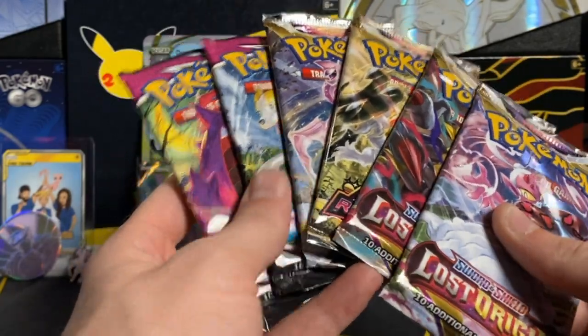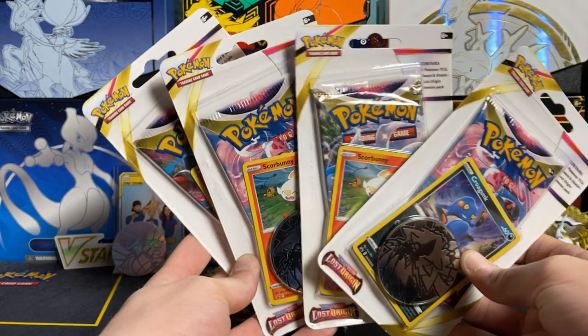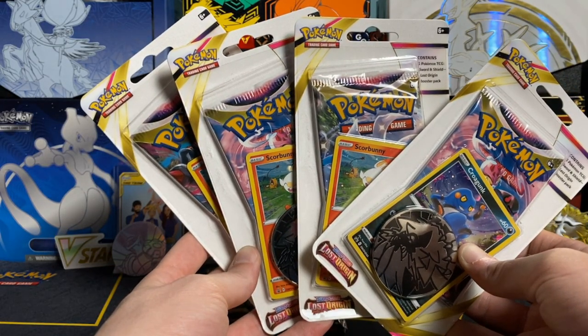The three sets included are Lost Origins, Astral Radiance, and Fusion Strike. Today we'll also be opening up 4 additional check lane blisters from Lost Origin.